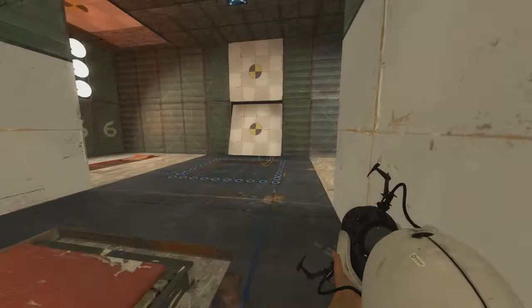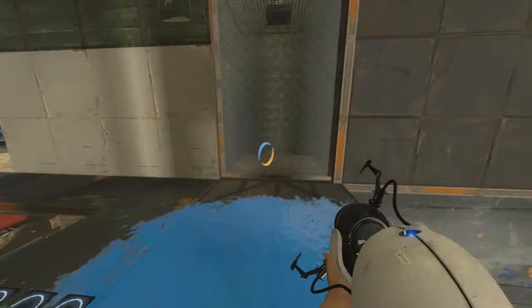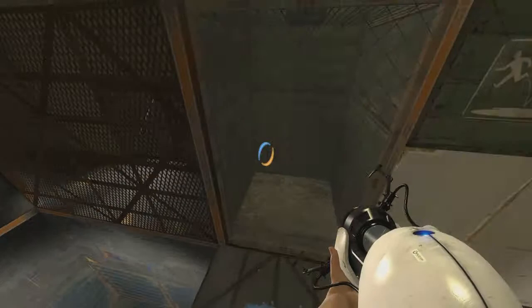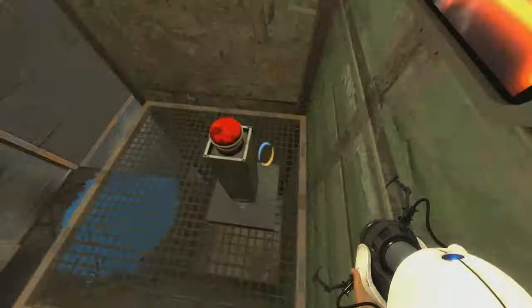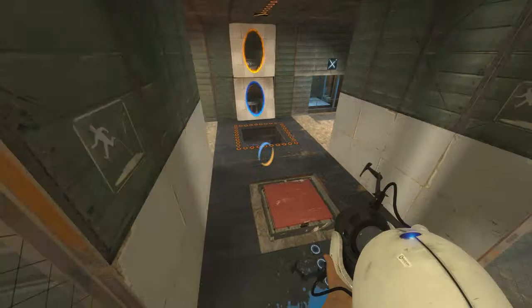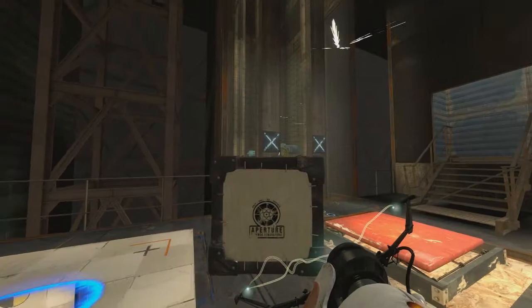Up here in the upper chamber, it looks like we've got two buttons that are in need of pressing and some blue gel we can use to get up there and press them. As it turns out, they need to be pressed at the same time — hence why you see those neon numbers there once again. If you press one, the countdown begins and you have to jump over there and press the other one very quickly. As it turns out, jumping onto the blue gel isn't a good idea — you need to actually let yourself fall onto the blue gel, get over to the other side, and that's the only way you'll be able to get there in time. This opens up the platform we were talking about earlier, which we can use to get back down into the control room and bring the cube up into this upper area, which also returns the clear gel up to the upper chamber so we can use that as well.